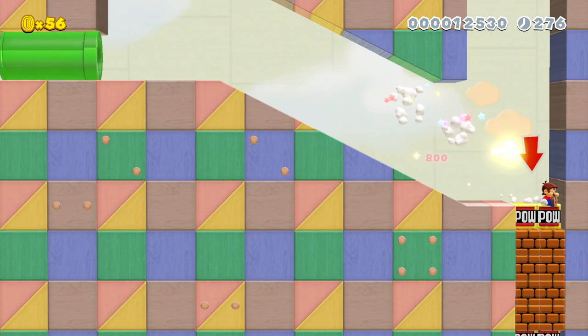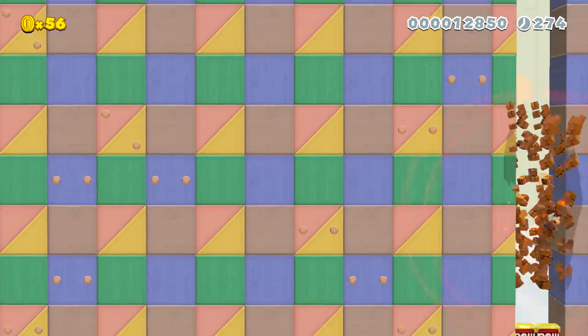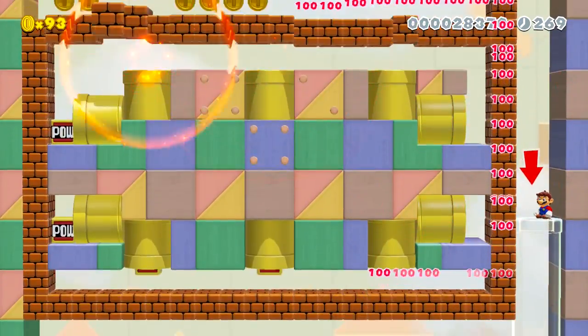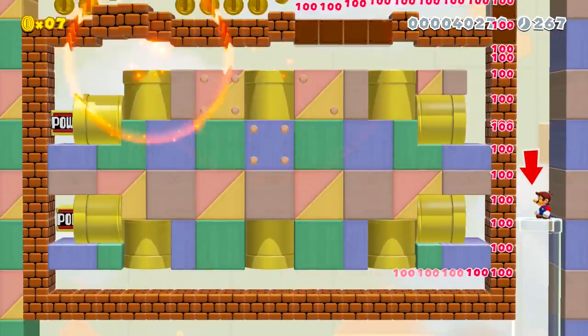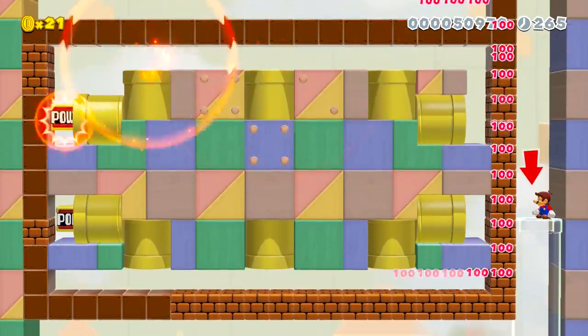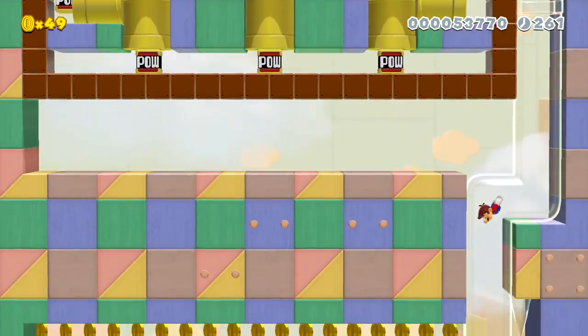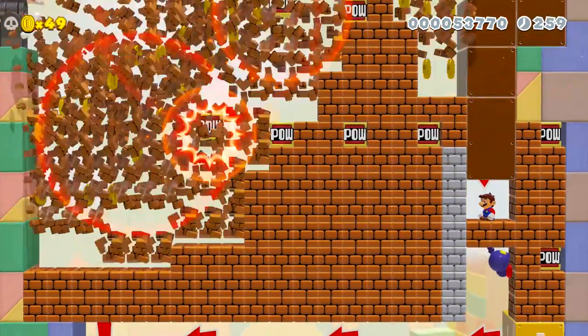We got a bunch of skeeterless, I'm just gonna take care of them that way, and boom, going down this way. I really do like how the red POW block works. They need too many coins, it just goes on and on. The POW blocks just keep on exploding each other — that's sort of giving me a bit of a headache.